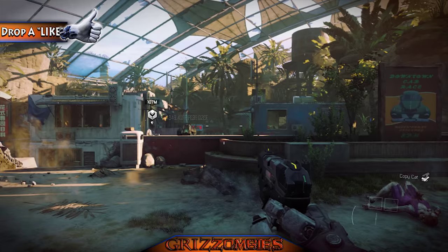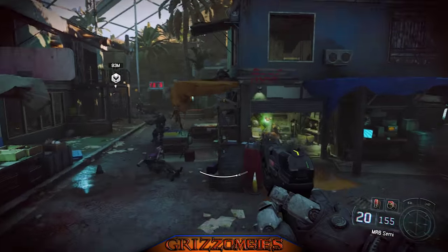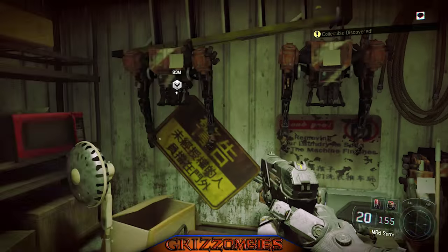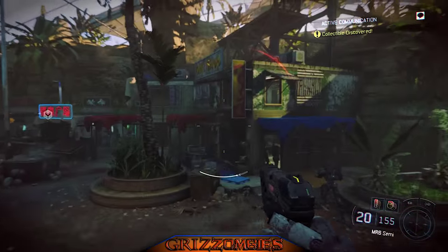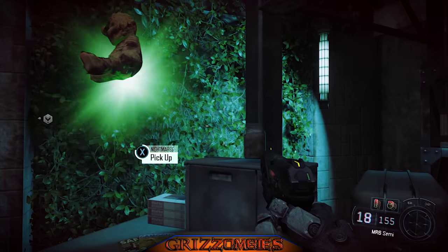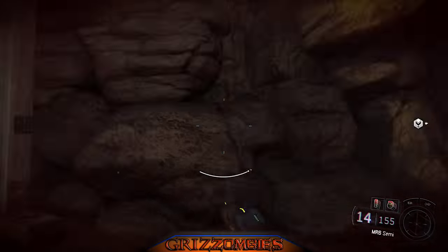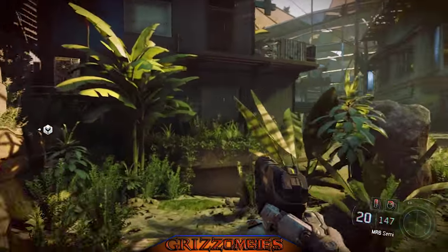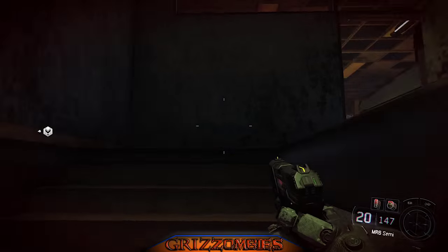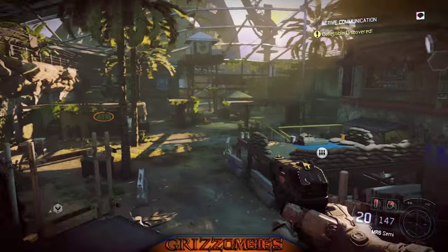We're at the very beginning of mission three, Provocation. Hop over this ledge — we got a glowing mark right down there. Head here first and grab the one on the right, then follow the right-hand side and you'll come out to the second teddy bear. Snag both and keep going. You're gonna see a tunnel with a waterfall. Take a left, there's a building — take the staircase up. Directly to the right is our next teddy bear spot.